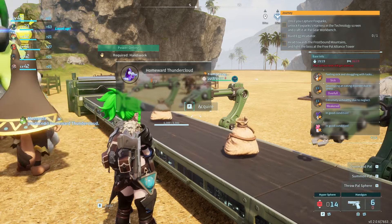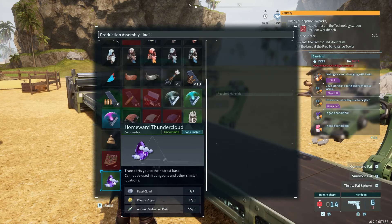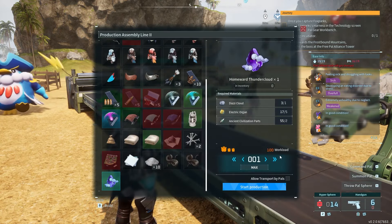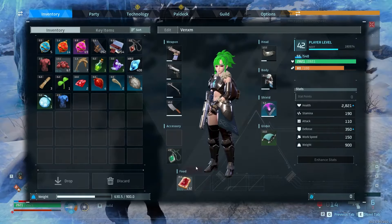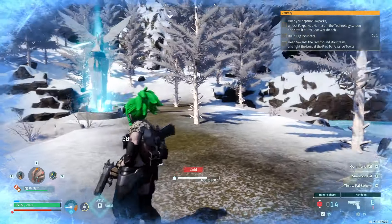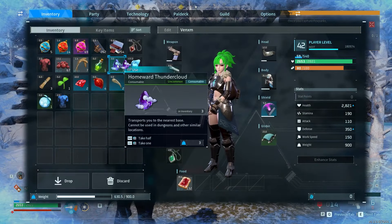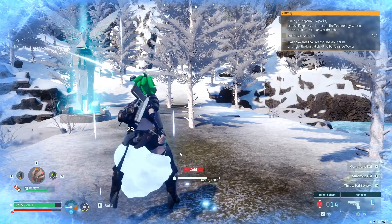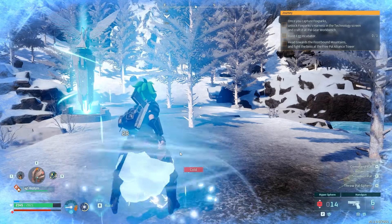You will need to be at least level 30 to unlock the recipe in the Ancient Tech Tree, then craft the item using five electric organs, one Dazzy Cloud, and two Ancient Civilization parts. Now that you have your hands on the Homeward Thundercloud, you can pretty much use it anywhere in the Palapagos Islands to travel to the closest base to where you're located. This is not usable while inside dungeons, so don't plan on using this as a quick escape route if things take a turn for the worse during a fight. It is also worth noting that this is a consumable item, so it is only a one-time use. Be sure to use it wisely unless you have extras to spare.